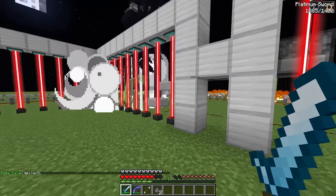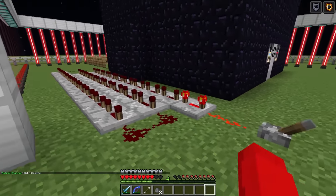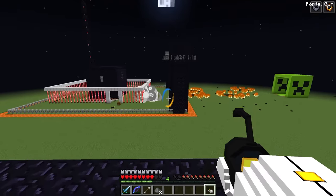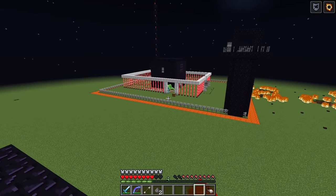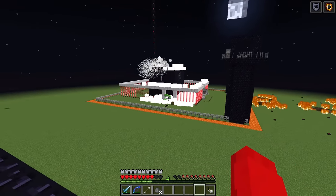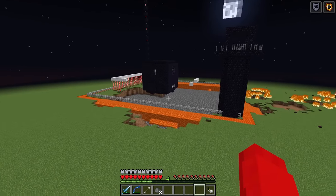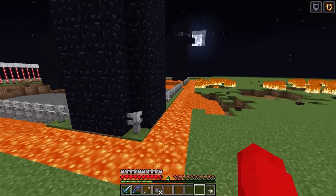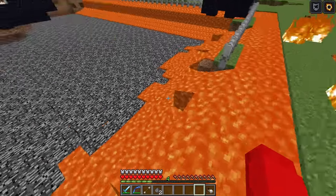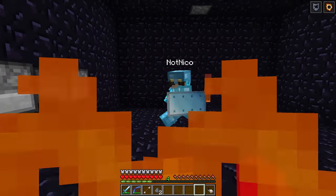With the creeper not dying, Cash decides to activate the TNT emergency plan. Nico distracts the creeper while Cash triggers it. They grab their portal guns, shoot portals to the sky platform, and escape just in time. The TNT detonates in a massive explosion, killing the mutant creeper. Their obsidian base survives completely.